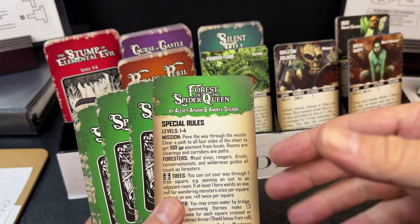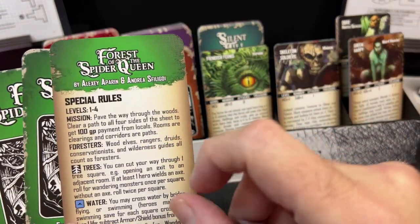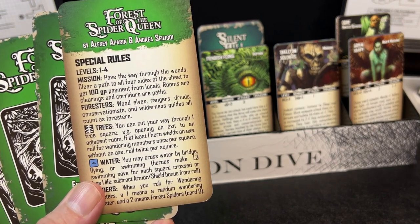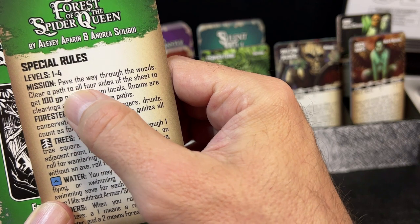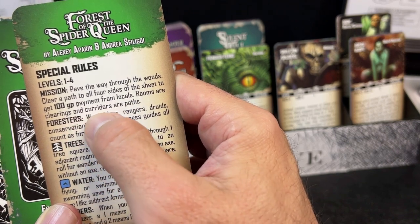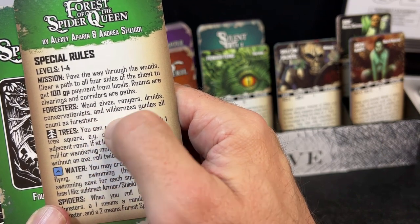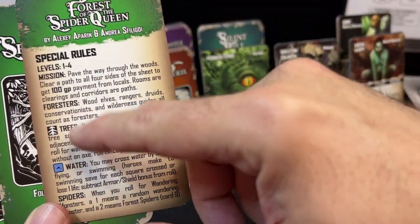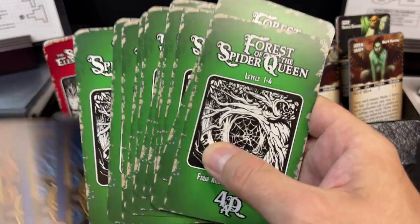We are going to be taking a look at Pocket Lands and another overland hex-crawl style supplement — two good solutions for when you want to connect your dungeons and travel from one to another. The Forest of the Spider Queen is for levels one to four. The mission: pave the way through the woods and clear a path to all four sides of the sheet to get 100 gold pieces payment from locals. Rooms are clearings, corridors are paths, and foresters, wood elves, rangers, and druids all count as foresters.